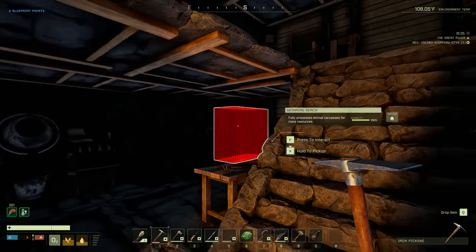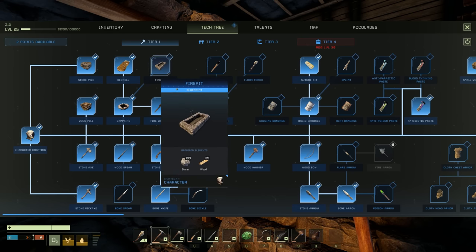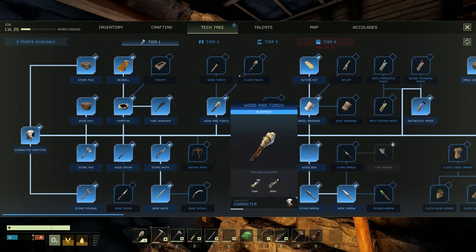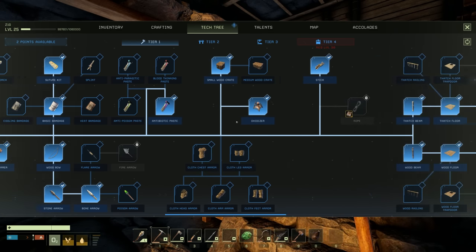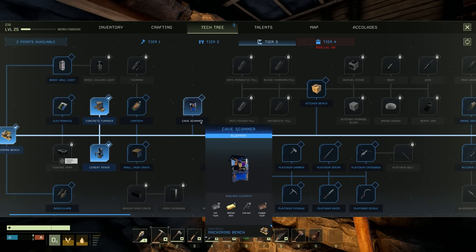Maybe we should spend a bit of time working on the house. We don't have a lot of points though - we have the fire pit but a free-standing torch might actually be a better option. That would take a point, and then I'd like to get some armor of some sort. Let's see what we can do for tier 3 armor.